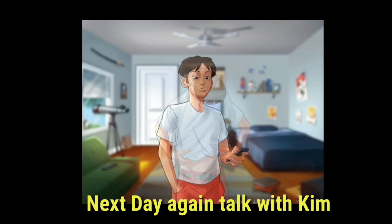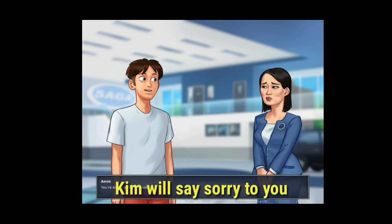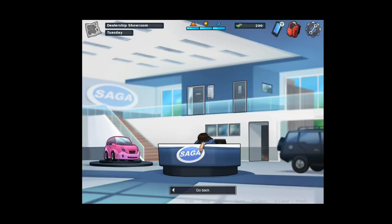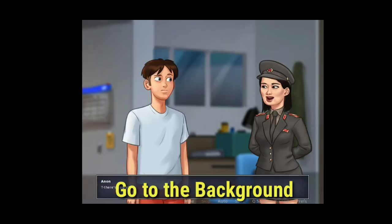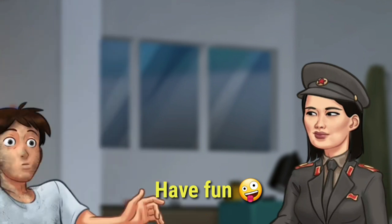The next day, go back to the dealership and talk to Liu. Liu will apologize for the previous day. Then click the option 'Did you say banana cream?' and Liu will talk to you. You'll be shocked with electricity or something like that, and the scene will start.